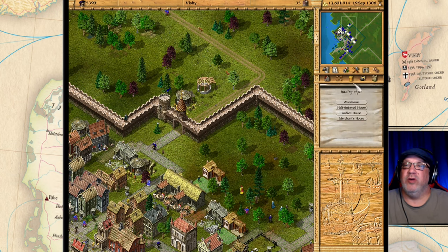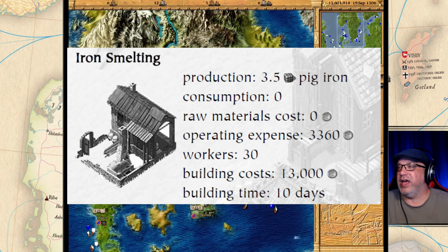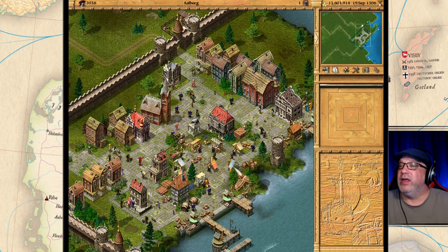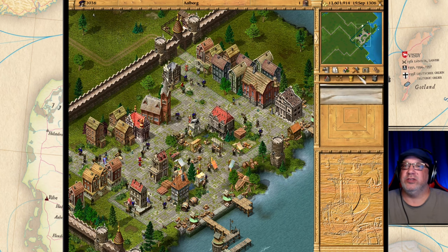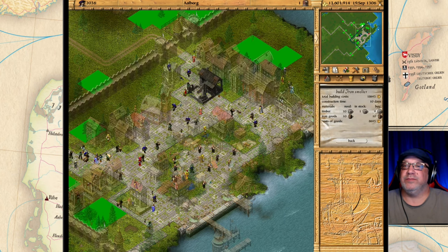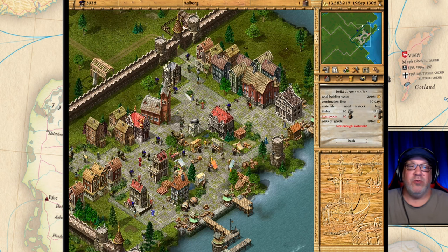The first raw material building is iron smelting — it produces 3.5 loads of pig iron. To find a place that supports it, I know Alberg is one of them. You can come to the town and look at the center to see pig iron listed, meaning you can build an iron smelter here. We're building an iron smelter in Alberg right now.